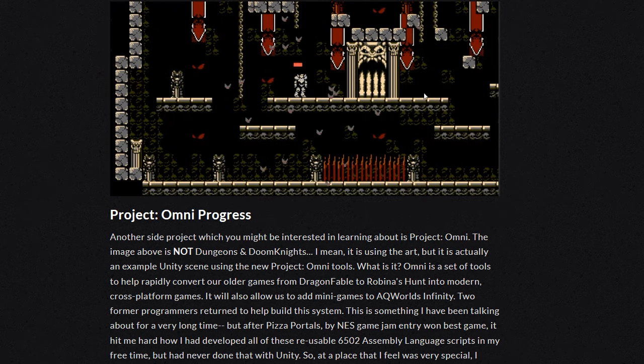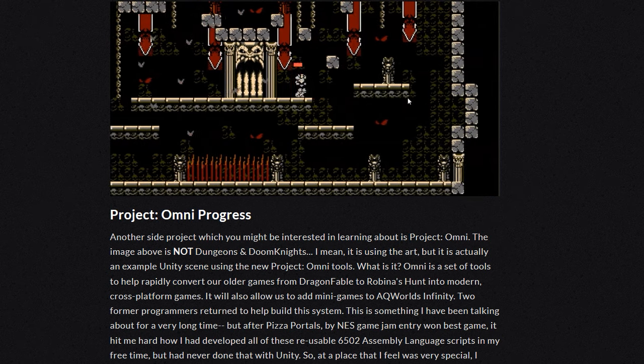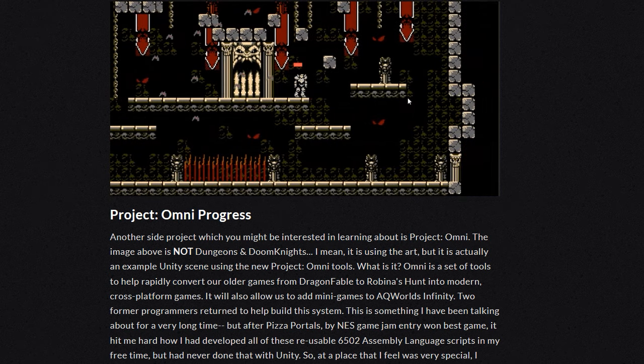Another side project you might be interested in is Project Omni. The image shown is not Dungeons and Doom Knights — it's using that art, but it's actually an example Unity scene using the new Project Omni tools. Omni is a set of tools to help rapidly convert their older games, from Dragon Fable to Robina's...